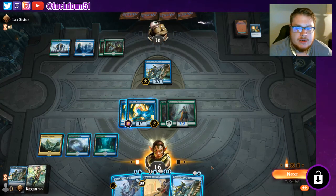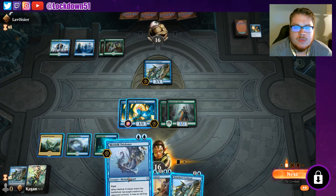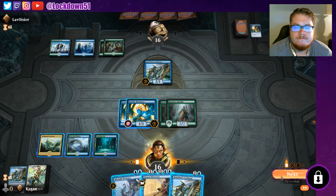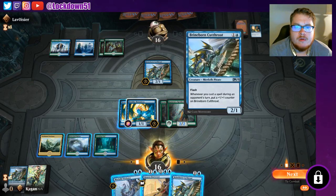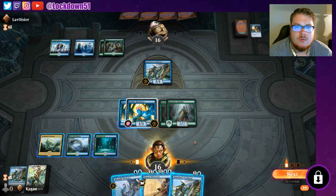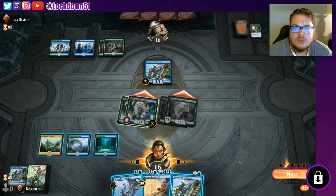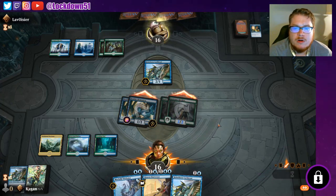They're passing back to me. How do I want to do this? Swing in — they can eat one of my creatures. I want to keep the pressure on; they do have mana up for their wolf which wouldn't be pretty. We're still going to swing in — I don't mind if we trade a Brineborn; we've got ways to deal with what they put down. They're just going to take it all.